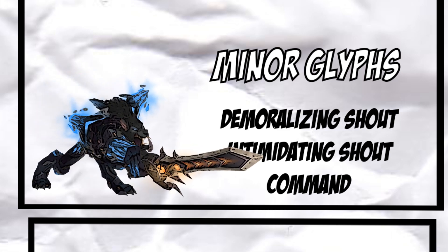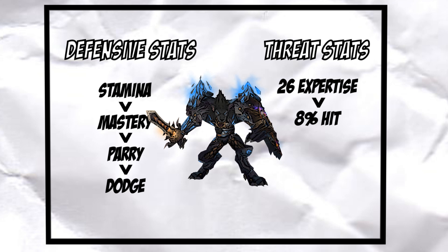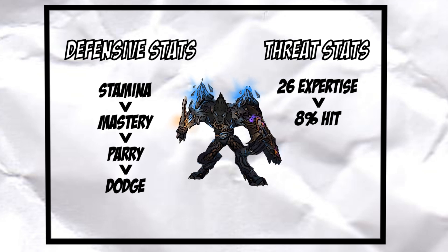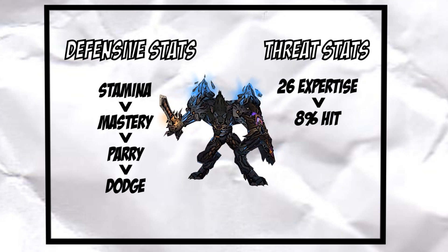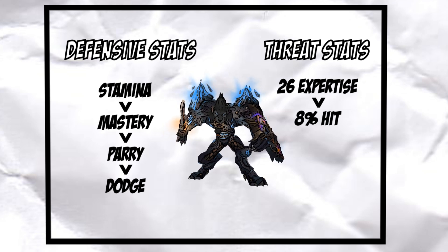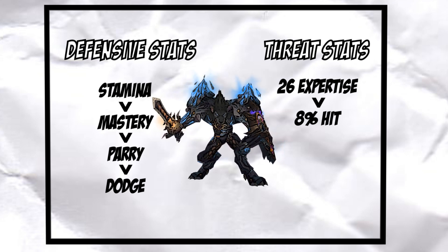Now that you have your talents and Glyphs set up, let's review some of the warrior tank's most useful stats. For survival you'll be prioritizing Stamina, Mastery, Parry, and Dodge in that order. Stamina is your best stat and will help you survive big hits and massive spell damage which are present in some of Cataclysm's raids and dungeons. However, unlike Wrath of the Lich King, tanks are rarely in danger of being two-shot. Since healer mana is such a big concern now, Mastery will help you smooth out incoming damage by either blocking for 30%, or if it's a Critical Block you'll block for 60% reduced physical damage.